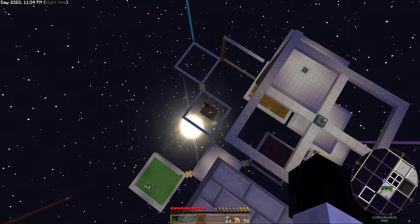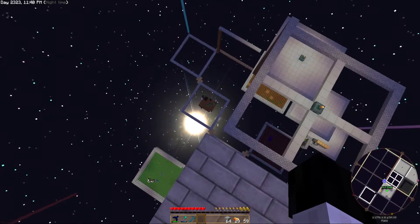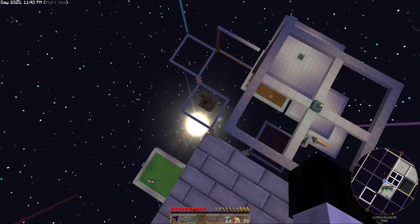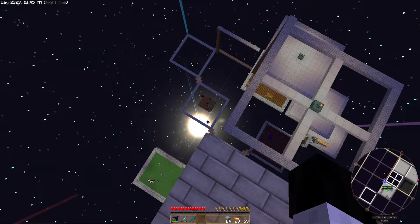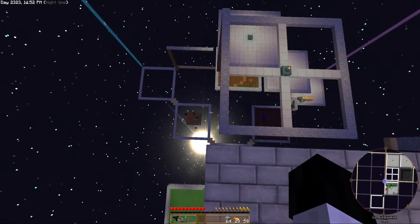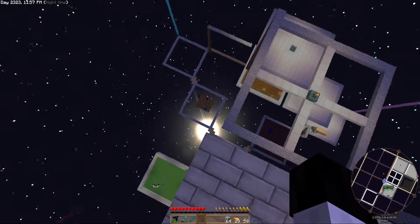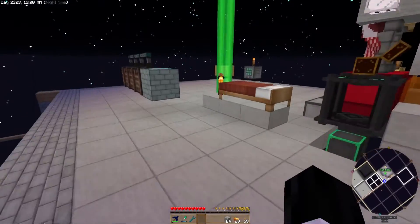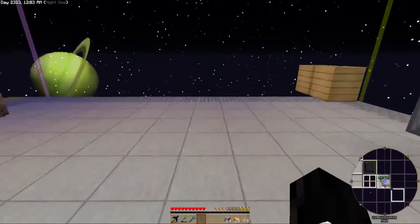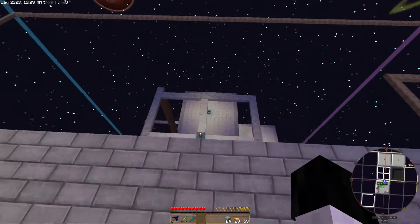We've got too many mobs right there — that dirt platform needs to go away. That happened because Liz decided to visit me on stream last night and punched me off one of these little side things into the void. I got my stuff back, no big deal. Then she hopped off into the void and just left her grave there, which is empty because she had dropped off everything before she came over to visit.